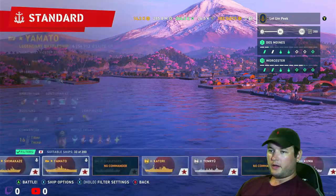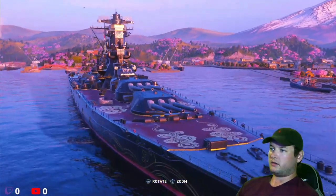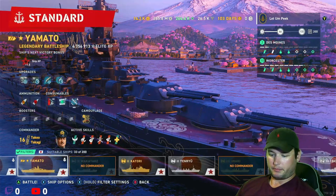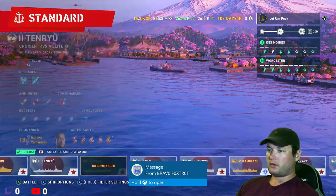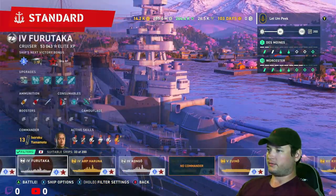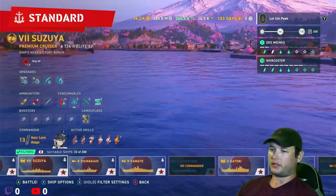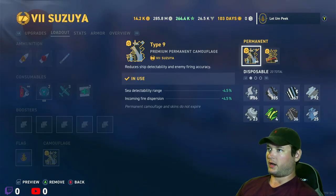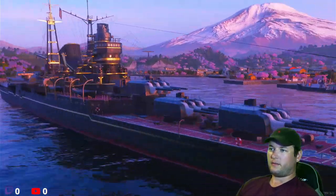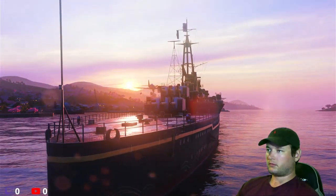Yamato got the gold camo. This supposedly increases RNG by 7.5% — we will have to see. Suzuya! Did I not add Suzuya to my favorites list? I guess I didn't. Susuya! Oh, it's right there. I'm liking the gold and black — that's pretty slick looking. I like it.